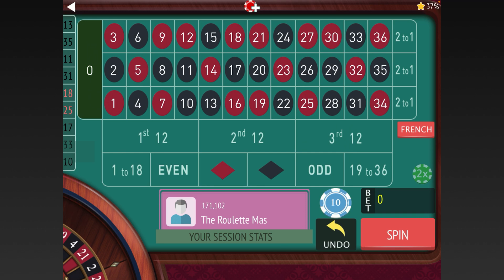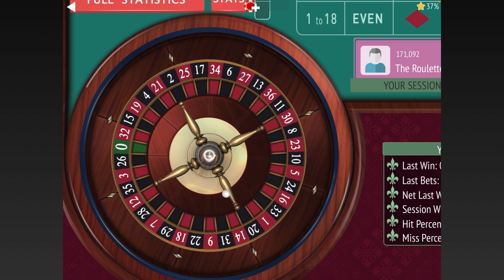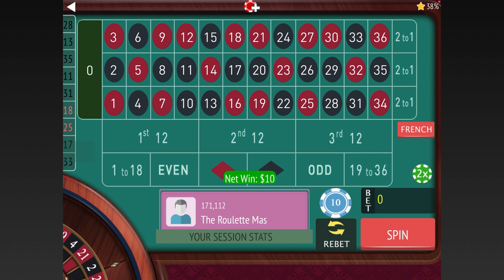Right now you could bet black or even — actually red or even — because we have odd the last four and black the last four. Let's go ahead and bet even for $10 to start. We got it. Now our only option is to bet red because the last two: one was odd, one was even, one was high, one was low — so we have to go red on this one.